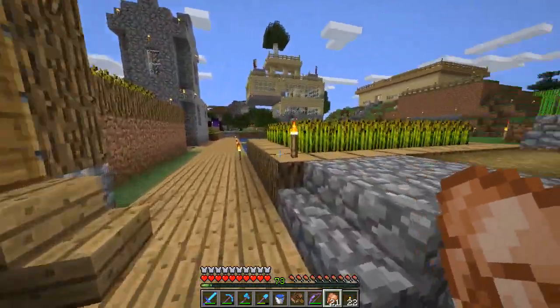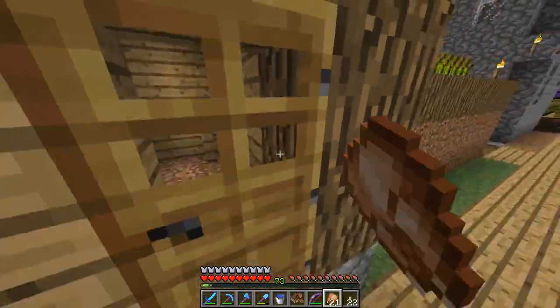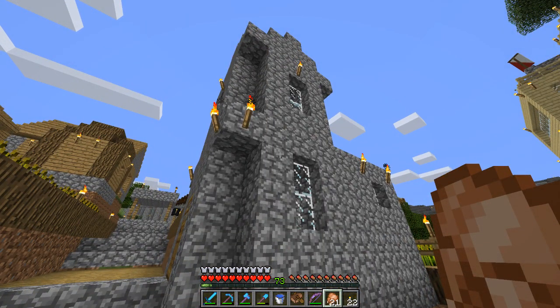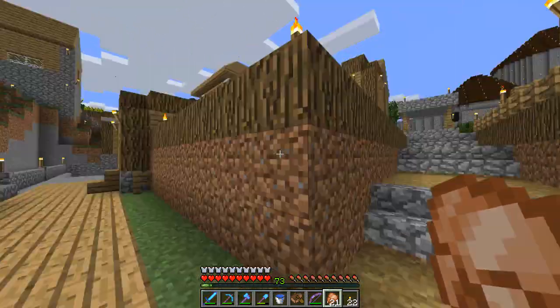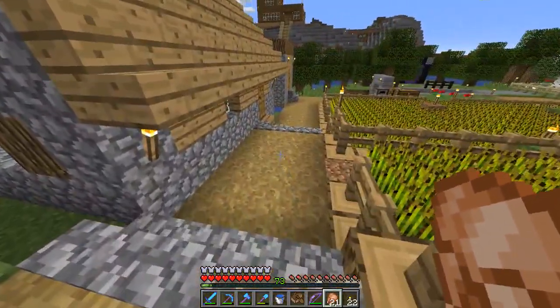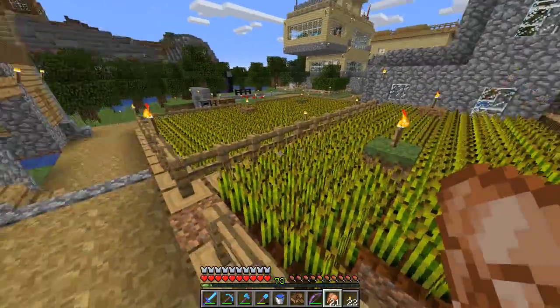We just found this village and started building around it. All the normal villager buildings are here — we've got a temple or church, a tower, farmland, and the little villager houses. I did a lot of landscaping when I first got here — these fields, I think there was like one field and the rest was just open space, and I expanded this and made farmland here.